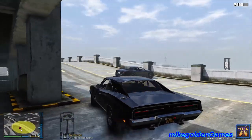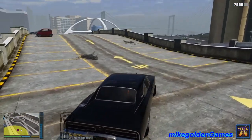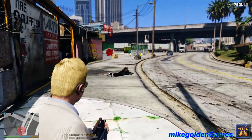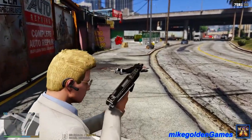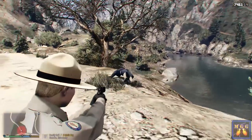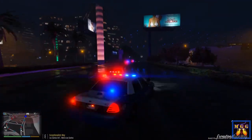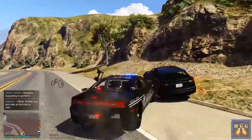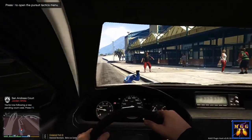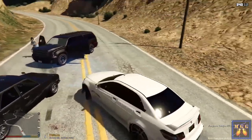We're approaching the rooftop now. It looks like their vehicle should be right around here. Is that it? Oh shoot, holy crap, that was close! Get on the ground, get on the ground — he pulled a gun on me. Get in the car, get in the car, okay. Thank you bulletproof windows, get down on the ground.